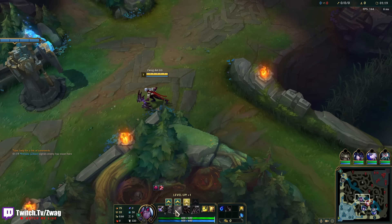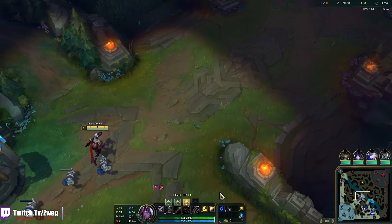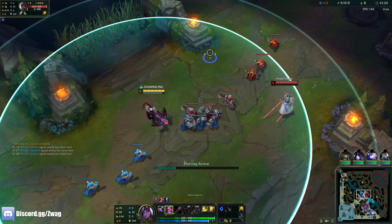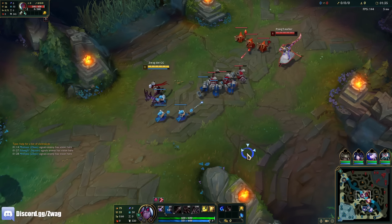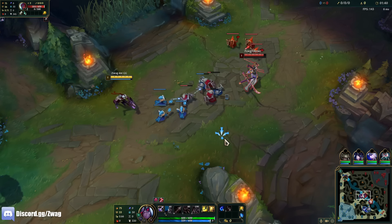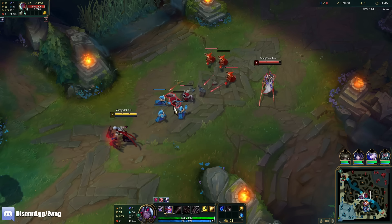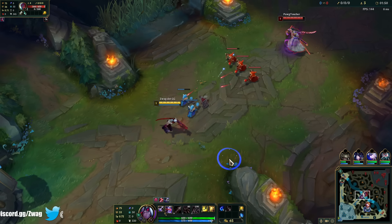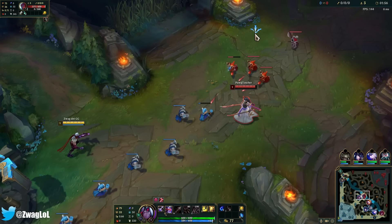Varus does have execute on his W. We'll do Manamune, Duskblade, third item we could even do Axiom Arc but I already have Ultimate Hunter so the cooldown shouldn't be that long as it is. They got a Yi, a Yone, a Warwick — their team is either gonna destroy us or they're gonna FF in 10 minutes. A lot of all-in champs, but we do have a decent amount of CC.